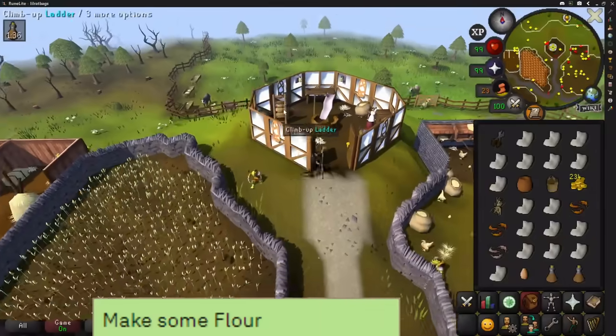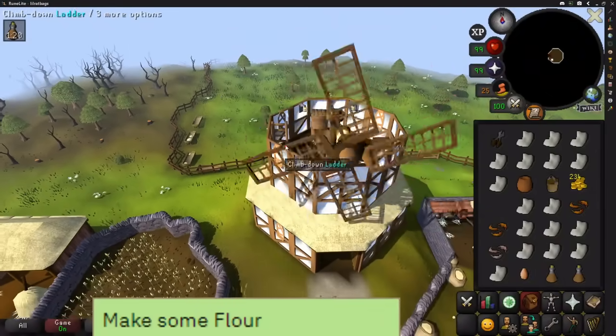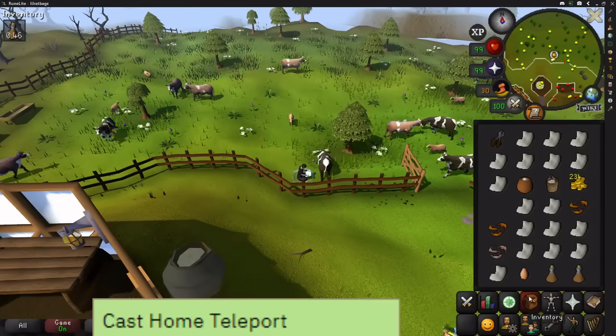Pick some wheat by the windmill and use the crayote in the field. Next, go up to the top of the windmill, put it in the hopper upstairs, use the controls to make some flour, and go downstairs to collect it. After that, go behind the windmill and milk a cow, then home teleport.